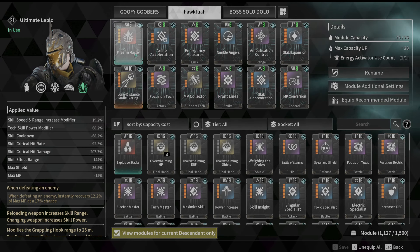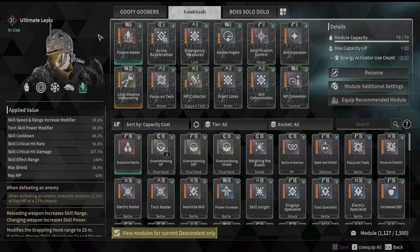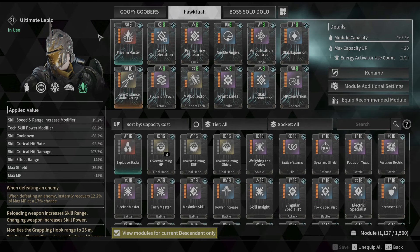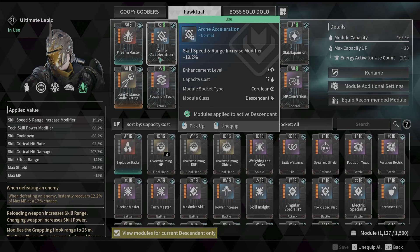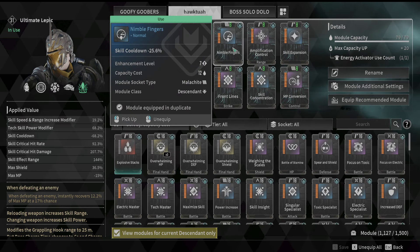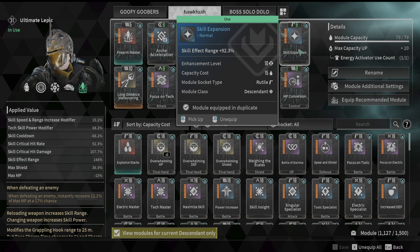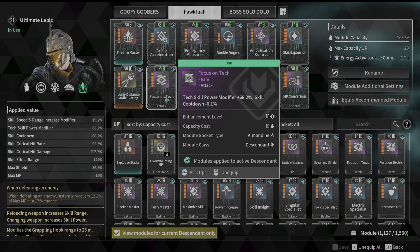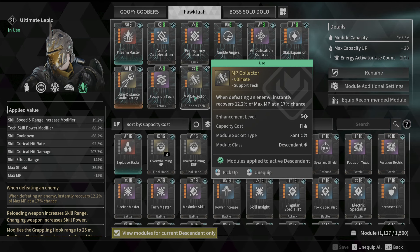Next up is the Hawk Tua build. Firearm Master again. This build is focused on pulling in enemies and throwing a grenade at them — basically for farming anything in the open world or any AoE content. First, Arc Acceleration gives us skill speed and range, which is what we're looking for. Emergency Measures for skill critical hit rate and damage. Nimble Fingers for cooldown. Amplification Control for more range and shields. Skill Expansion for more skill effective range. Focus on Tech gives a bit of cooldown and extra burning damage.